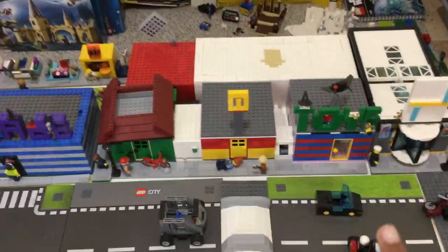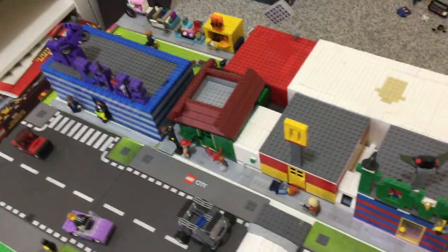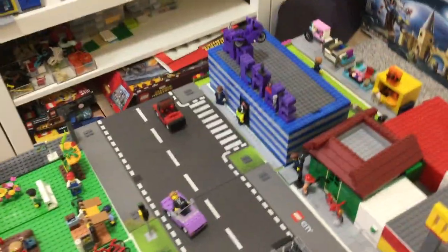I added the stalls later on — just want to give you a rundown. Then I made McDonald's, the bathroom, then the clothes store. The clothes store used to be on this side of this sort of block here, but then I changed that once I added these roads. Then I made the green grocer.